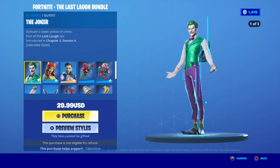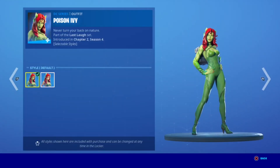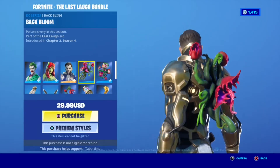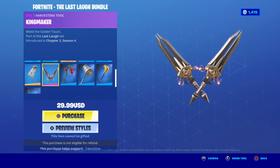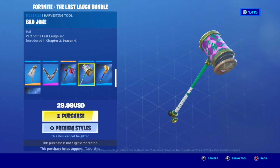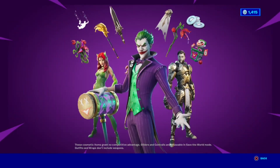Now in the Fortnite Last Laugh bundle we have the Joker with jacket and no hat, then Poison Ivy with human style, Midas Rex with full helm, Buck Bloom, Laugh Riot, Midas Quest, Kingmaker pickaxe, Ivy Axe, Bajoke, Joker's Revenge, and then the Pickaxe card — super super cool.